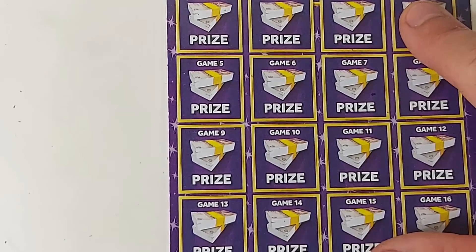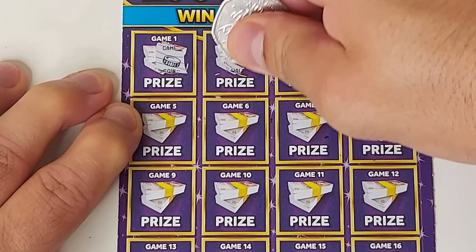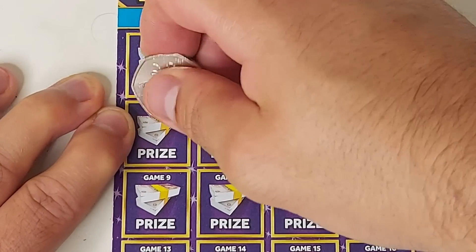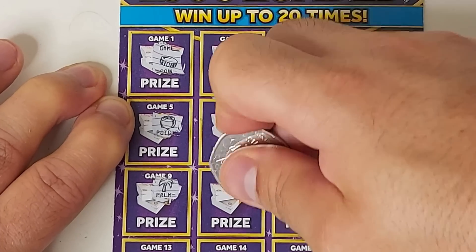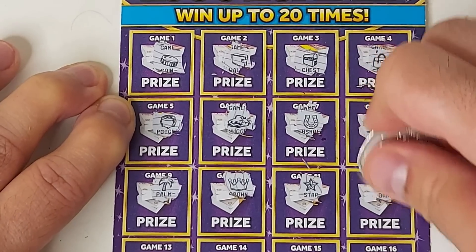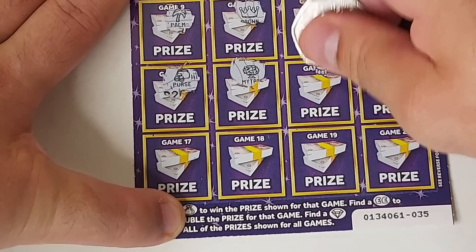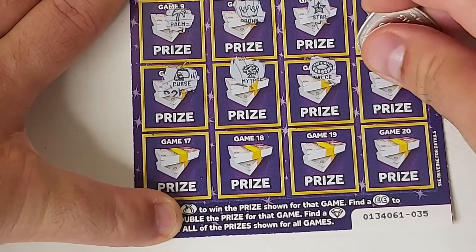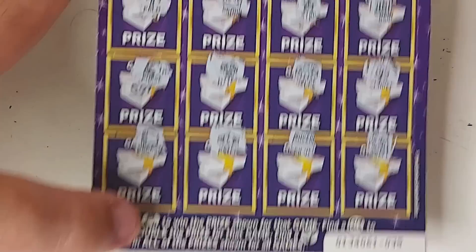Final one from this pack — can we get back-to-back wins? Coin, coin, wallet, chest, bag, pot of gold and palm, nugget, crown, stone, horseshoe, roll and bank, rose, purse, money tree, necklace, clover, briefcase, watch, silver bar and safe. At least we got a win out of that pack.